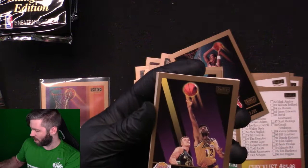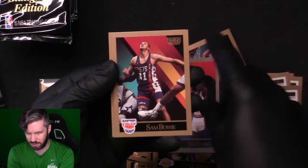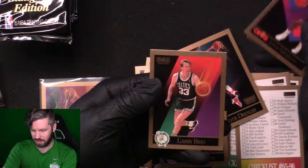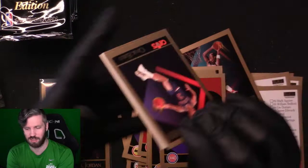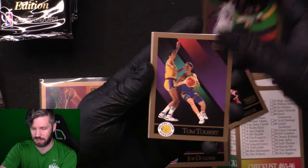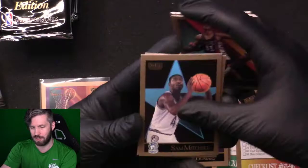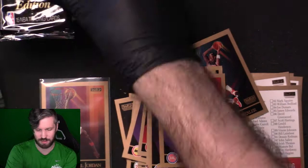There's a Vlade Divac — way off-centered. I might actually submit this to PSA trying to get an OC grade. Joe Dumars, Sam Bowie, Stuart Gray, Delaney Rudd. Nothing else in that pack. Down to the last pile — gotta hope we can get another Vlade Divac rookie. Craig Ehlo, Brian Shaw, Mark Aguirre, Olden Polynice, Tim Tolbert, Theodore Edwards, Robert Parish, Ed Nealy, Sam Bowie, Sam Mitchell, Greg Kite, Danny Ferry, Rory Sparrow, Dwayne Farrell, John Sally.